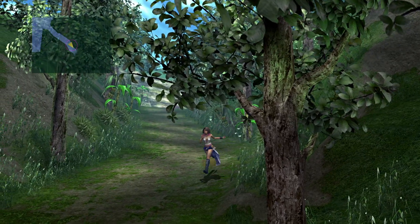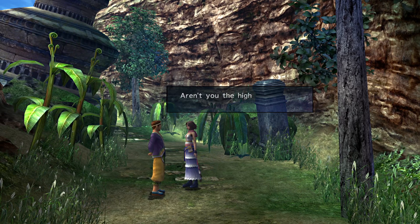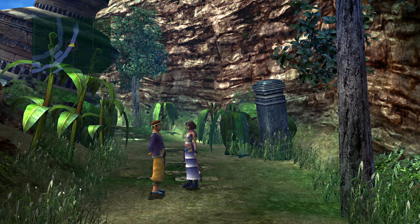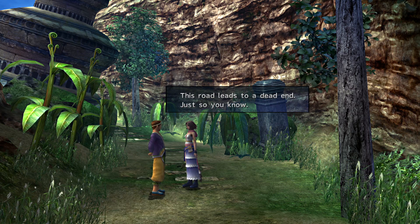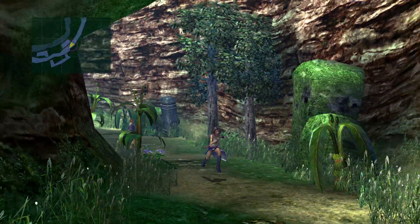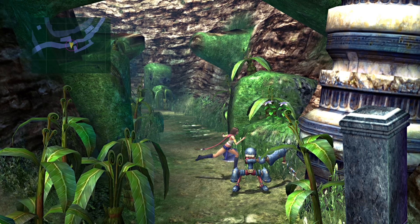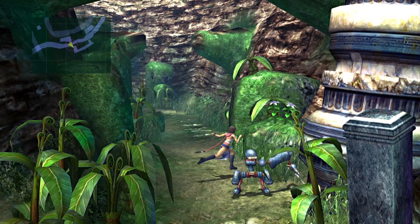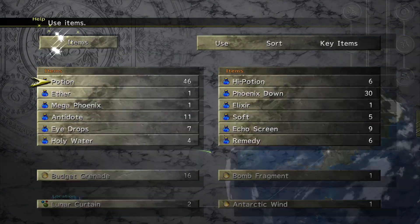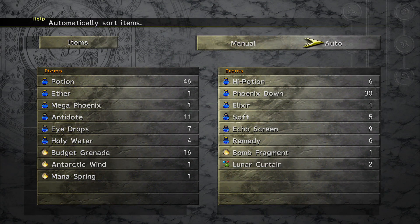What the hell are you doing down here? Those were the days. Some people say multiple things if you talk to them twice. There's a save sphere down there — we can always go airship. I think I can do something with this jumping. Manuspring — what is that? MP absorption? That's not bad. Let's do some sorting from time to time.